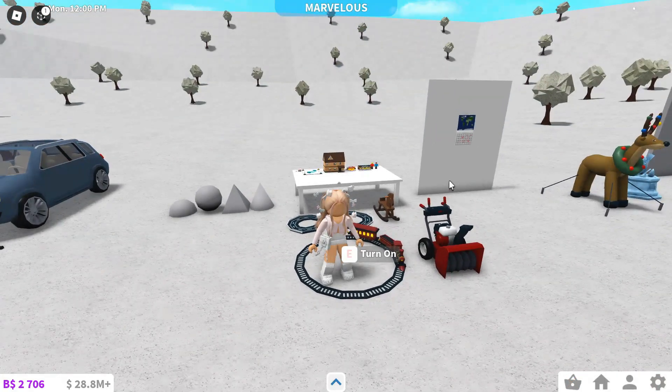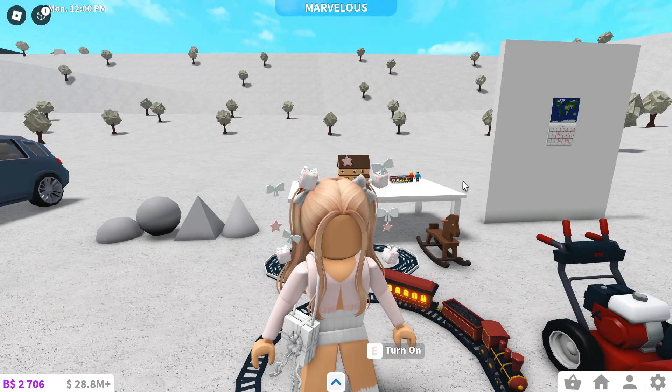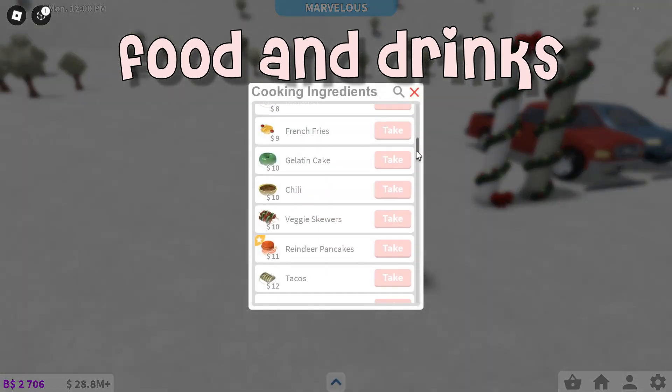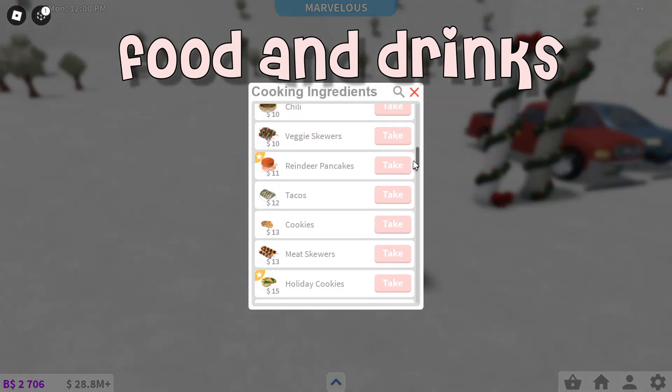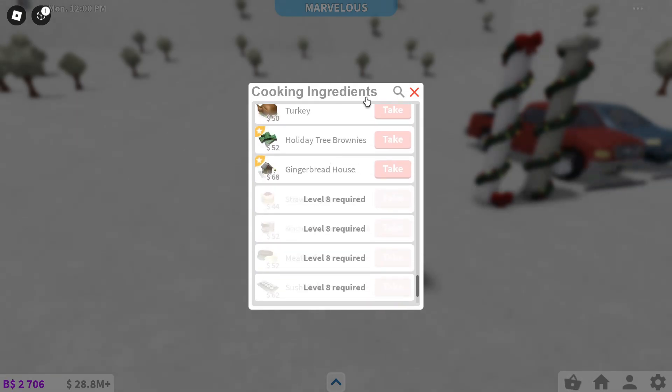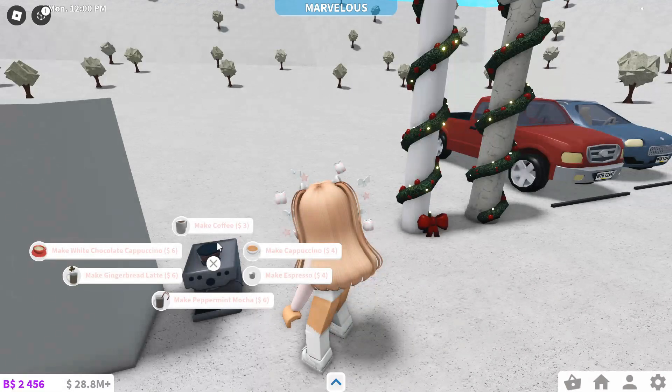Bloxburg also said these games have a multiplayer function. I don't know exactly what that means — I'm in a server all by myself — but I'm guessing it means you can play with other kids and play the games together or something. We also got some new food and drinks, of course. If you go in the fridge, we have some new stuff: reindeer pancakes, holiday cookies, and even more Christmas foods. And if you go to the fancy coffee machine, you can now make white chocolate cappuccinos, gingerbread lattes, and peppermint mocha for the holidays.